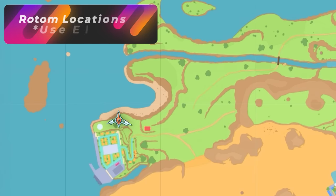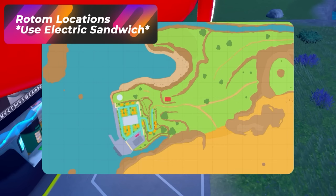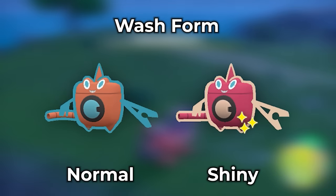The next Pokémon is Rotom Wash. The only way to get Rotom Wash is by watching our electric video to see how to grab a Rotom, which you will eventually change into Rotom Wash with an item.